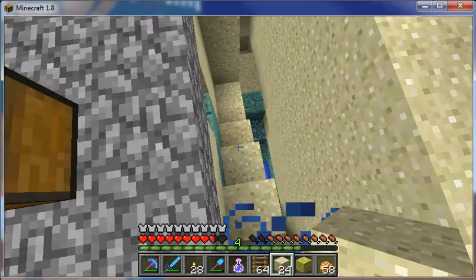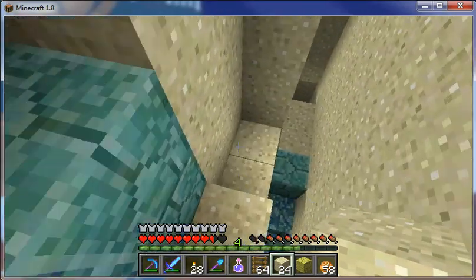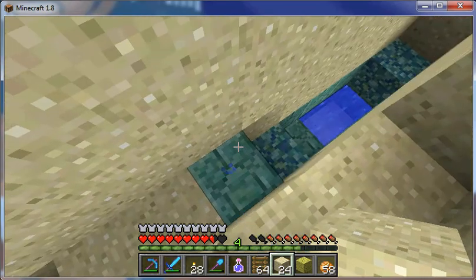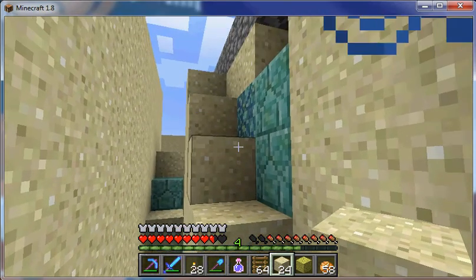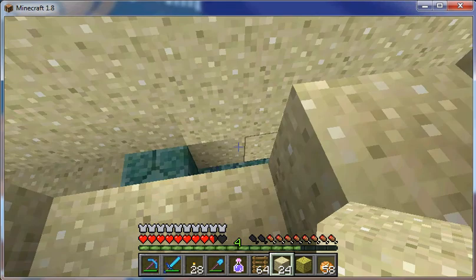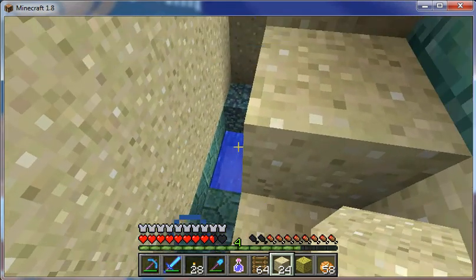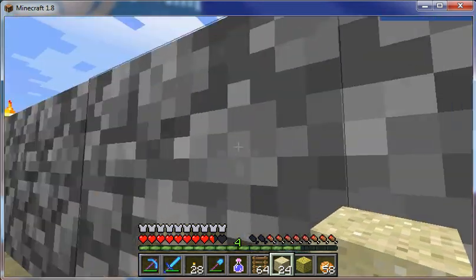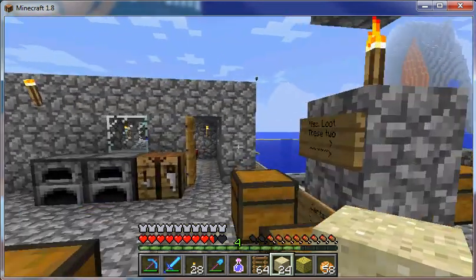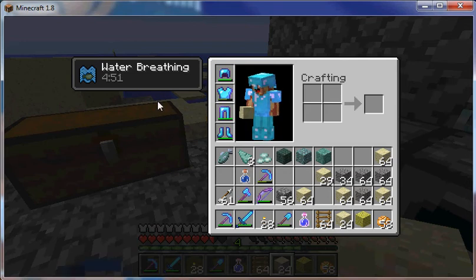Then we dug our way down to probably middle fortress level. We got down there and killed the elder guardians — there are three of them. We went in through the top of the fortress and killed the one on the top level, and then there seems to be one on each level underneath. So you kill the three elder guardians and there's no more mining fatigue — it's wonderful.